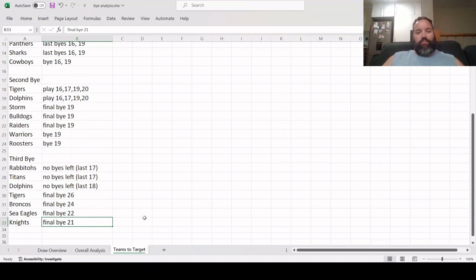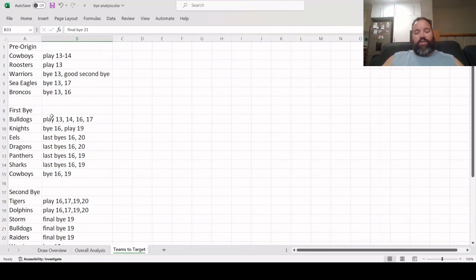That's the bye analysis done. We talked about targeting certain teams at the start of the year to play right up through Origin, but the reality is you take cheapies and value picks where you can get them — don't stress about this too much. It's really more of a tiebreaker situation. If you've got two players you can't decide between, it might factor in that the Cowboys have a really nice run at the start of the year, whereas the Seagulls have a couple of byes that will inconvenience you around Origin time — so you'd go with the Cowboys pick.